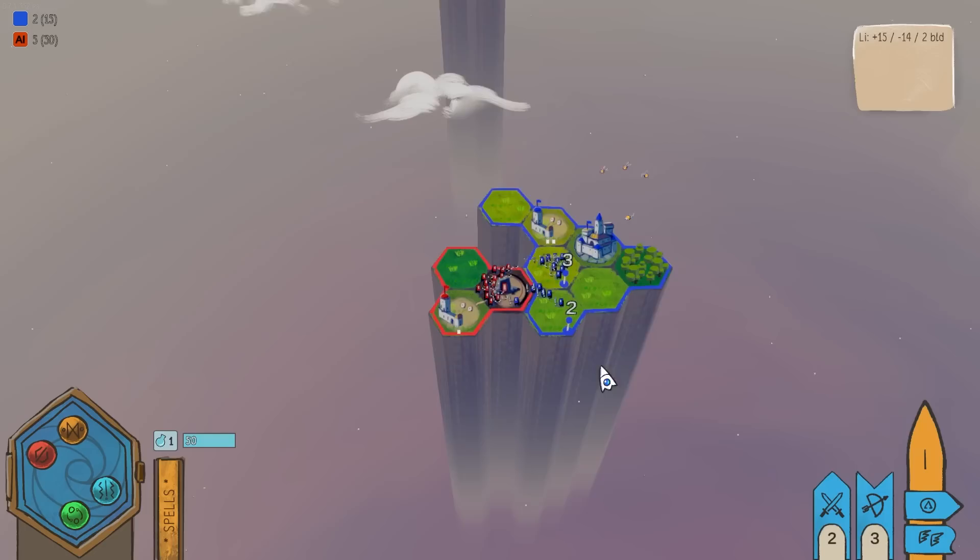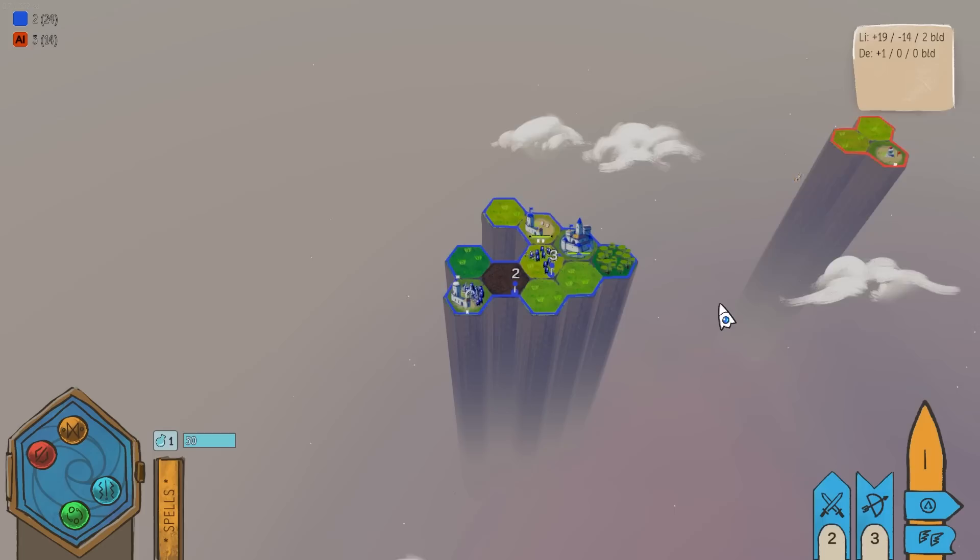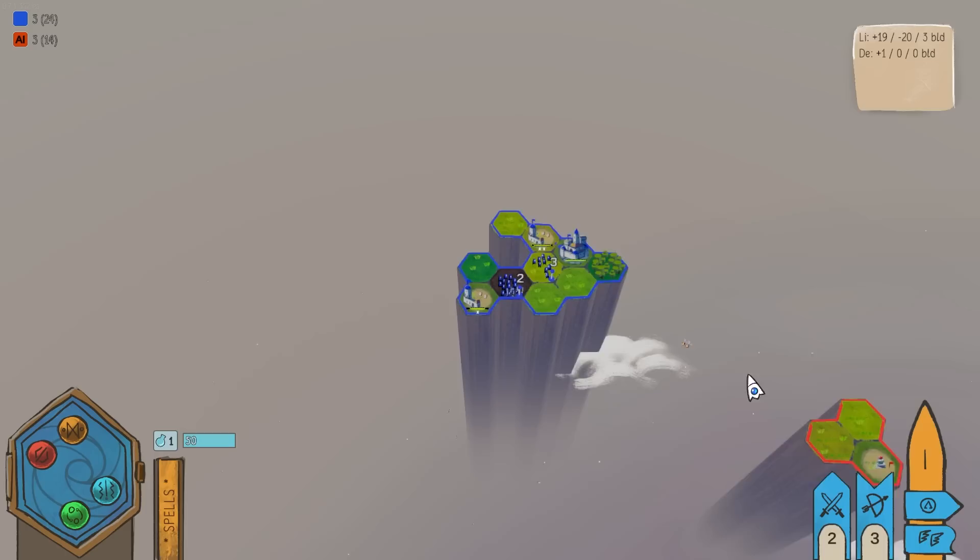We got bees attacking — the bees are from that base. That's illegal. We immediately took that out. Archers, come on over here, soldiers. I'm trying to drive faster than the bees because they're attacking my kingdom. Now more bees on the way — that's fine because we've got archers now. Took one out. Took another out.